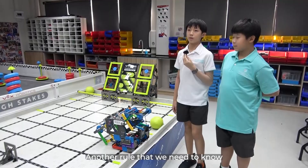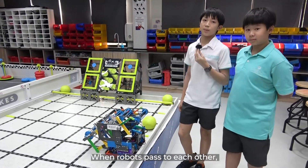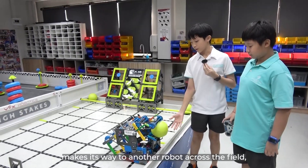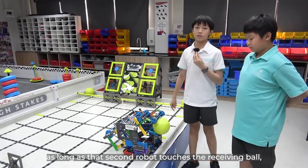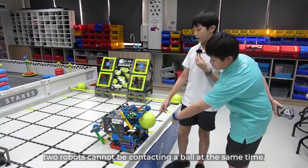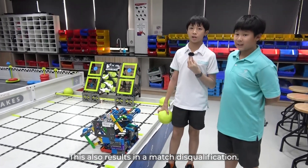Another rule that we need to know has to do with passing. When robots pass to each other, as long as a ball on one robot makes its way to another robot across the field and that second robot touches the receiving ball, that counts as a pass. But two robots cannot be contacting a ball at the same time — this also results in a match disqualification.